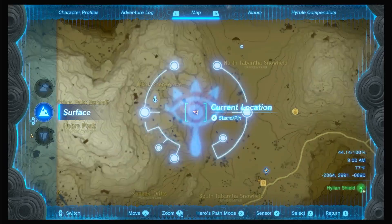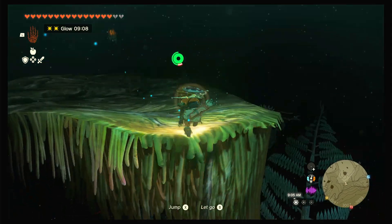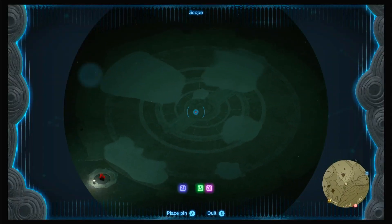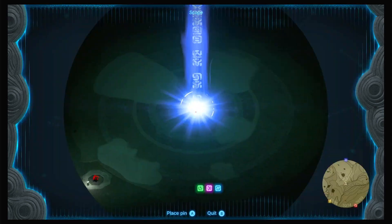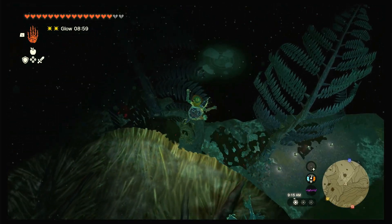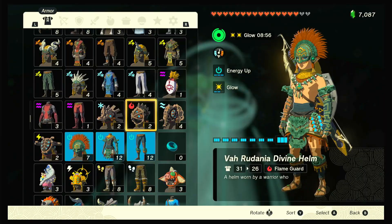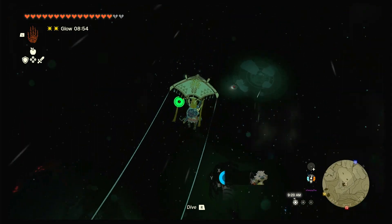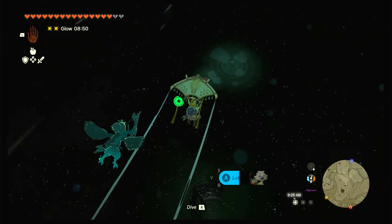The first boss fight is right here. You'll notice all the way down there there's a chest — it's actually right here. That chest has 100 crystallized charges in it for after we defeat Colgera. Something I would recommend for this fight would be the glide armor.